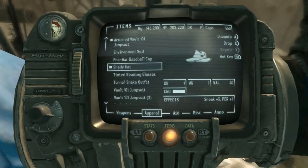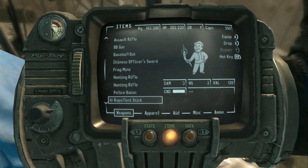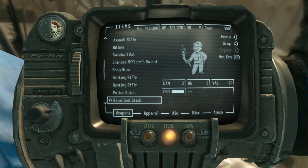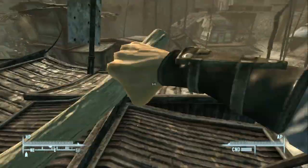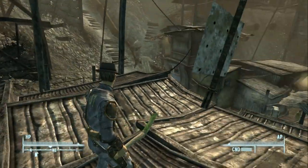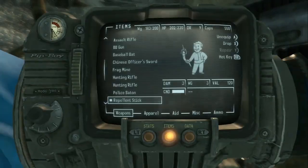We've been given the repellent stick, which is actually a unique weapon. Let's go ahead and equip it. One thing I love about Fallout 3 is that every single type of weapon has its own unique little Vault Boy icon — you can see it's like a sinister looking Vault Boy with a glowing stick. Let's put that in our melee slot. This is the repellent stick, and you'll notice it has a green tint on the top. I always love getting this, and it's funny what happens with this quest.